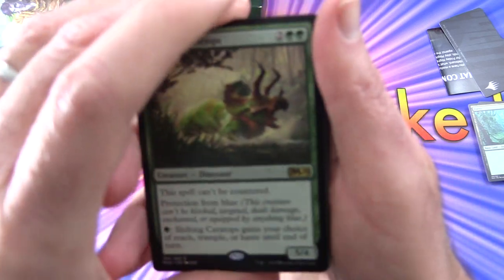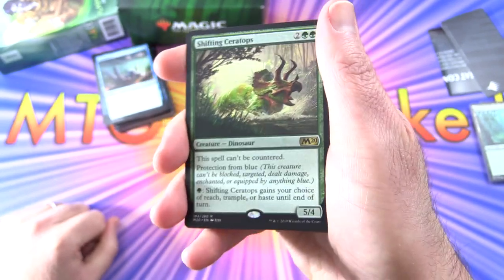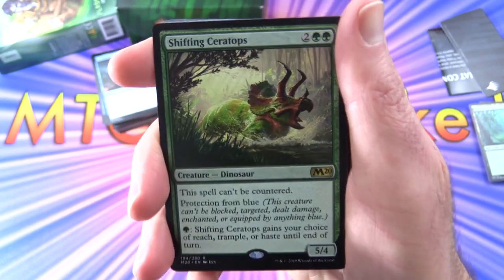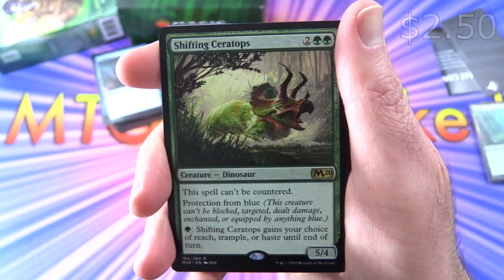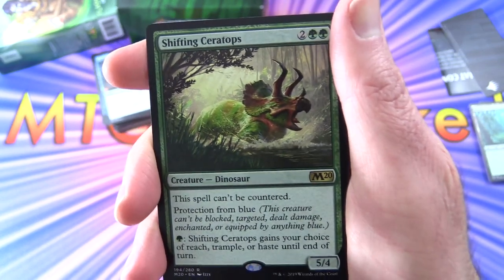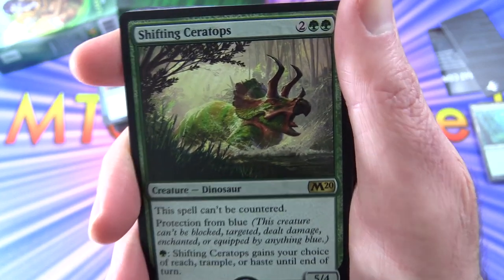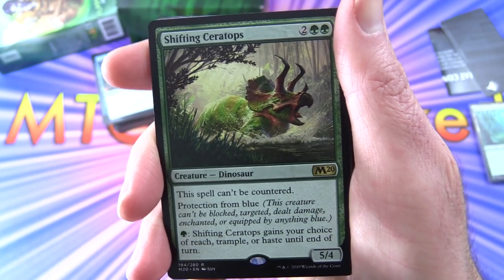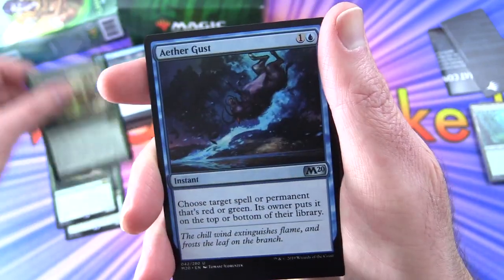Unfortunately they don't include codes here, but you could recreate the deck in MTG Arena — they've been having FNM events in Arena where you can create these decks. For the sideboard, we have Shifting Ceratops — Creature Dinosaur, 5/4 for four. This spell can't be countered and has protection from blue. Pay a green and it gains your choice of reach, trample, or haste until end of turn — pretty versatile. Three of those.